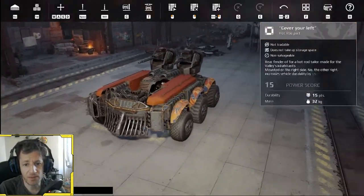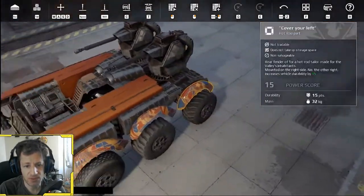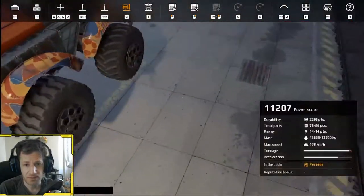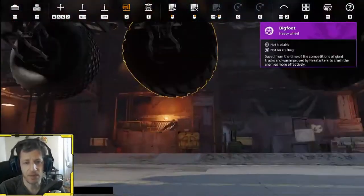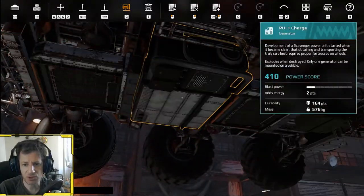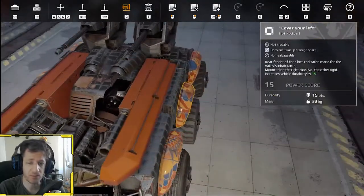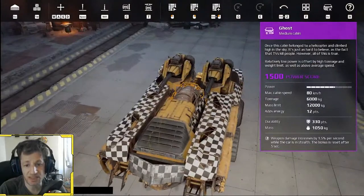Build Two very much synergizes with the perk entirely. I have two Stillwinds for more energy. Most importantly I have the Chameleon Mark 2. I have a Cheetah engine for cooling off the Chameleon. I have Bigfoots for cooling off the Cheetah and the Chameleon, and I have two purple radiators with a downgraded generator and the Beholder cab again. Honestly, for this already super high power score, I should have just gone with the Apollo and put more stuff on.